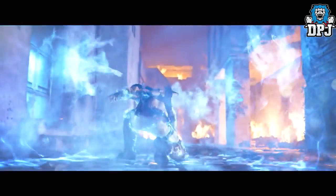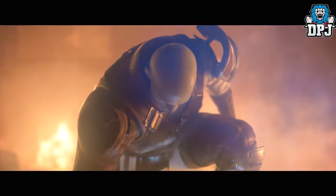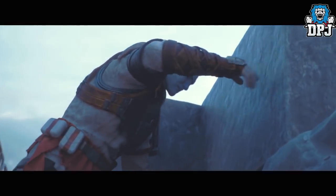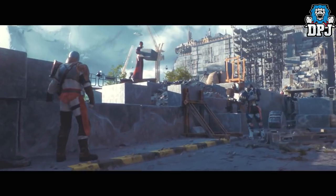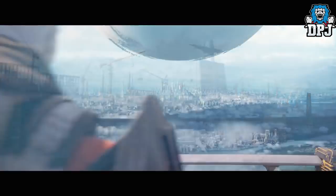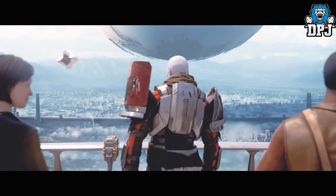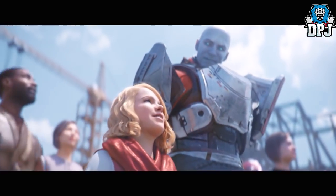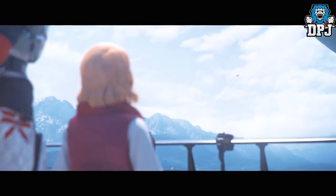Starting with an easter egg: before the actual stream started we saw a cinematic of Zavala fighting a Fallen, then uniting with people building the Tower. What I liked best was the little girl standing next to him, amazed by a spaceship flying up towards the Traveller. Most people realized that girl was Amanda Holliday, but not many noticed the ship she's looking at is the very first ship we get as Guardians.